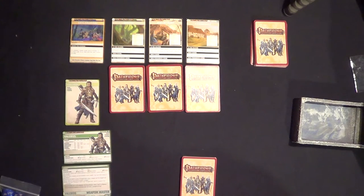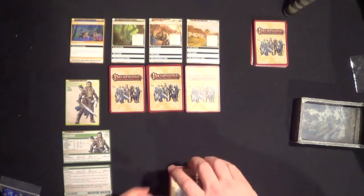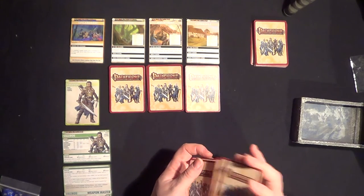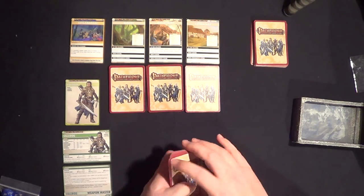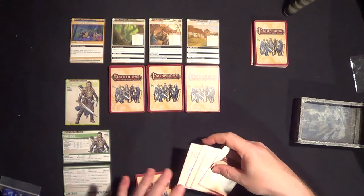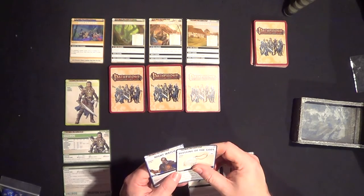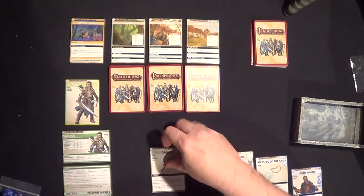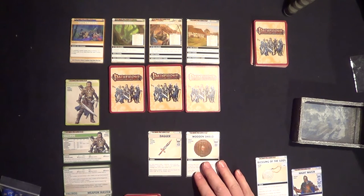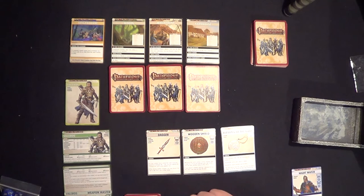I'm playing as Valeros, the male human fighter. He's proficient with light armours, heavy armours, and weapons. If I draw my four cards — I have a hand size of four cards — if none of these are light armours, heavy armours, or weapons then I can shuffle them back into the deck and draw more. So we've got armour, a weapon, a blessing, and an ally. The weapon we have is the dagger. For your combat check, reveal this card to roll your dexterity or ranged die plus one d4. You may additionally recharge this die to add another one d4. When playing another weapon you may discard this card to add one d4 to the combat check.